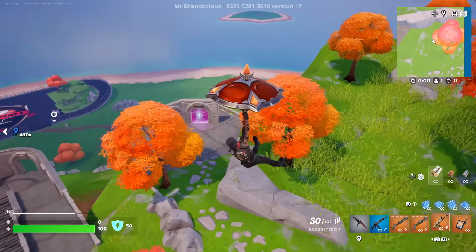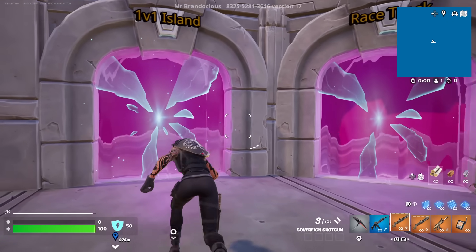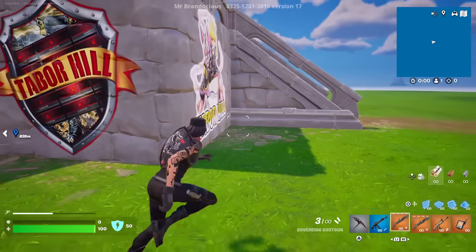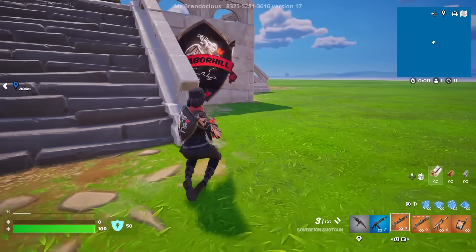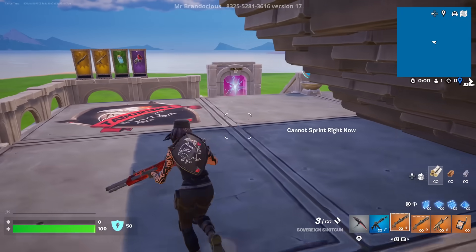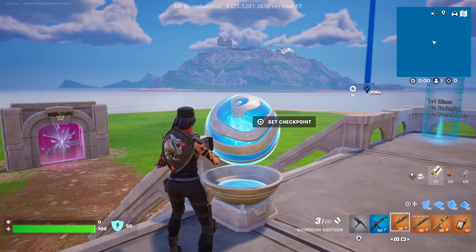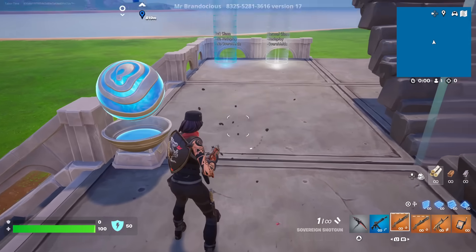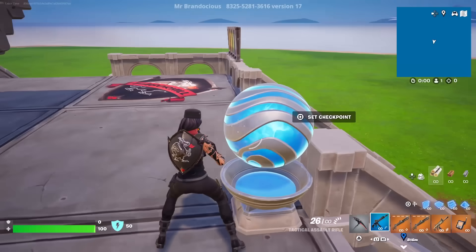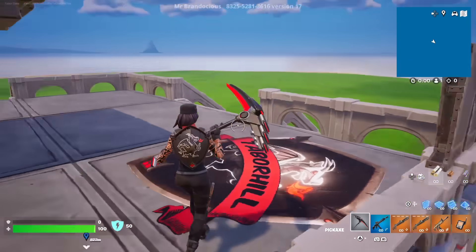Behind the launch pad and jump pad there is now a portal system, and there's a 1v1 island. If you want to 1v1 with your friends you can come over here — it takes you right to the arena where my logos are on the walls: the Tabor Hill shield, my drift logo, Super Saiyan, my Black Knight shield, the Super Saiyan banana. This is still a work in progress. For the 1v1s, the checkpoint doesn't make a noise right now but all you have to do is click it and it works — so if you die you'll spawn here instead of way back at the main island. Right now there are only a few weapons; we're going to add more.